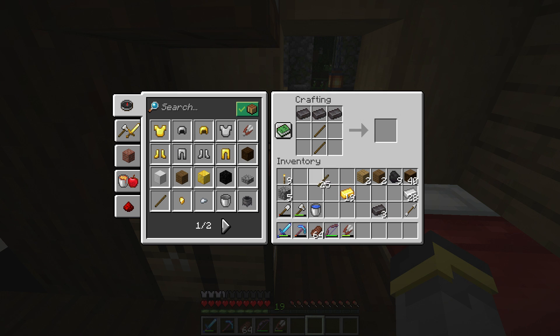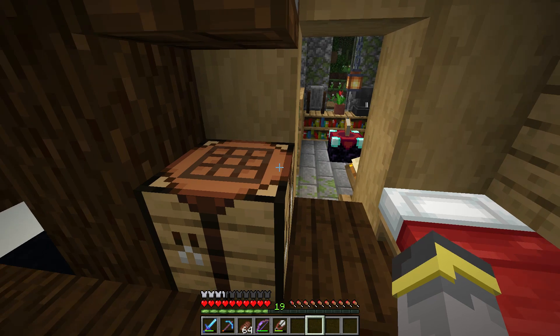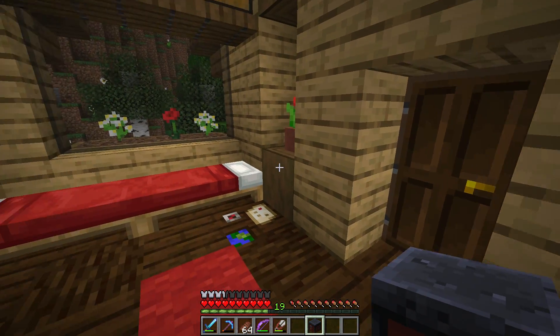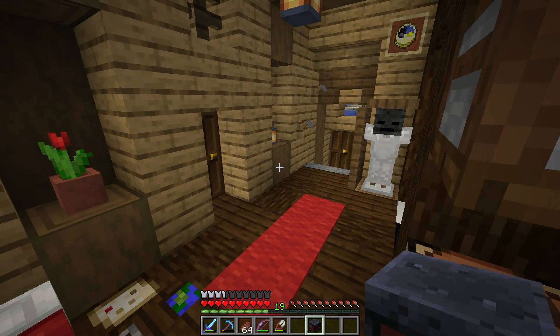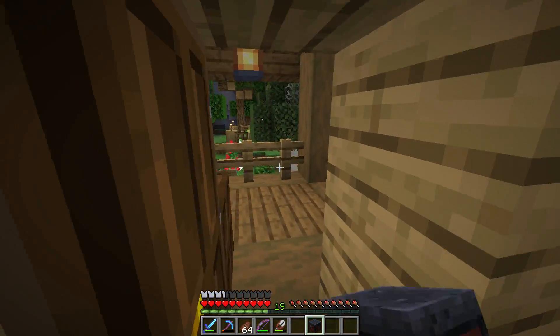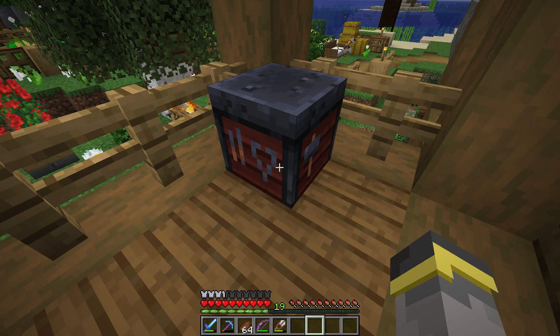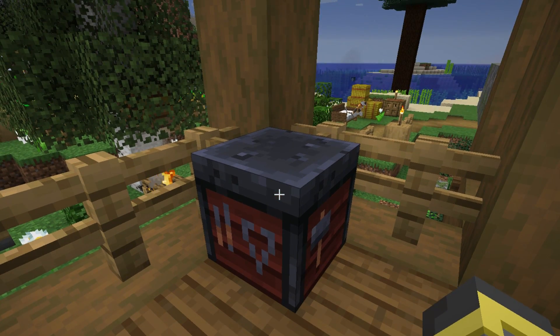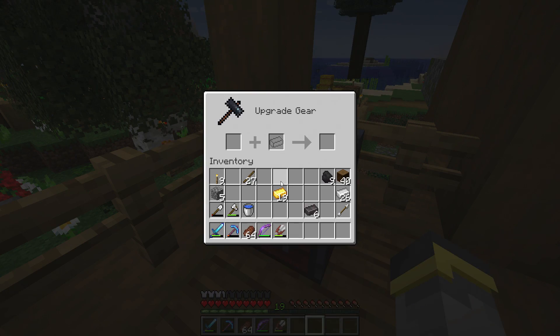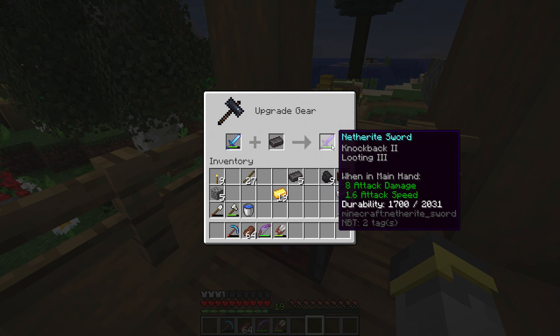Now, with netherite ingots, putting them in the crafting table still doesn't work, because netherite is really, really interesting. The next step involves this workstation block right here: the smithing table. The smithing table was first added in the 1.14 update but finally got its use in the 1.16 update. The house is really crowded, so we're going to place the smithing table on the porch. The smithing table currently has one use: upgrade diamond to netherite. Put a diamond item in the first slot, a netherite ingot in the middle, and there you go — netherite on the right.